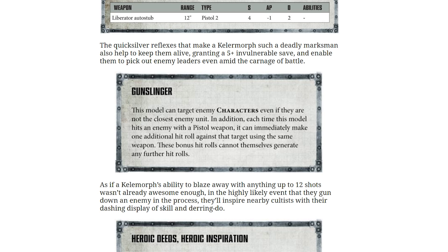There's also Gunslinger: this model can target enemy characters even if they are not the closest enemy unit. In addition, each time this model hits an enemy with a pistol weapon, it can immediately make one additional hit roll against that target using the same weapon. These bonus hit rolls cannot themselves generate any further hit rolls. I like that — that's a fun little ability for that character.